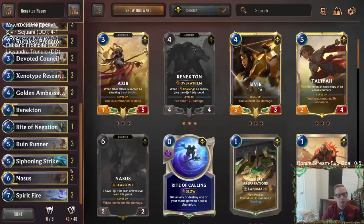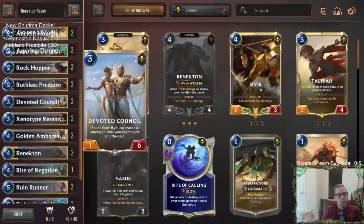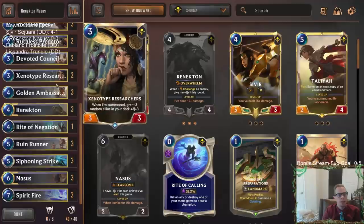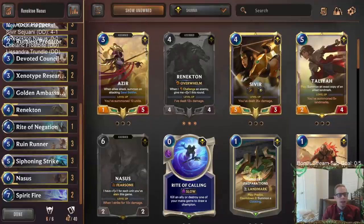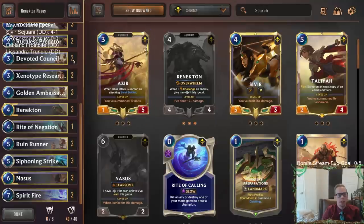We'll have Golden Ambassador drawing our champions and making them larger. I'm playing Devoted Council because I've kind of struggled against aggro decks with these Shurima decks. If we can get either Renekton or Gnosis to level up, that two nexus health healing each time with Devoted Council could be really important. Early game it's just a 1/6 blocker — not a bad blocker — kind of filling the same role as Azir in the early game.